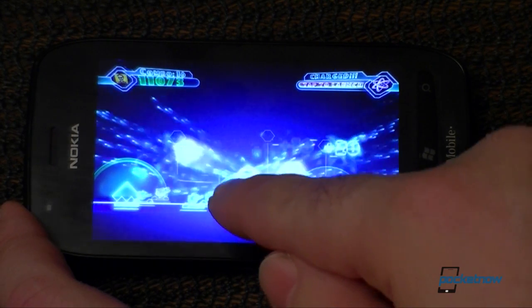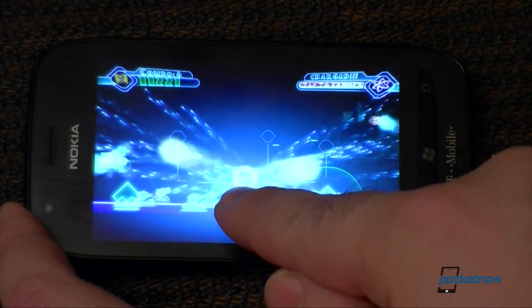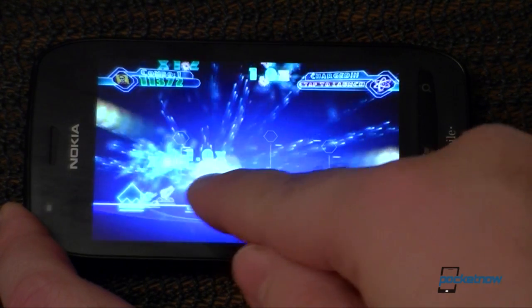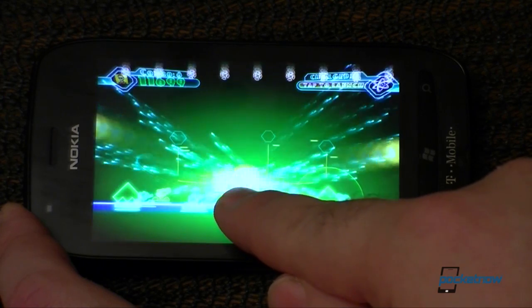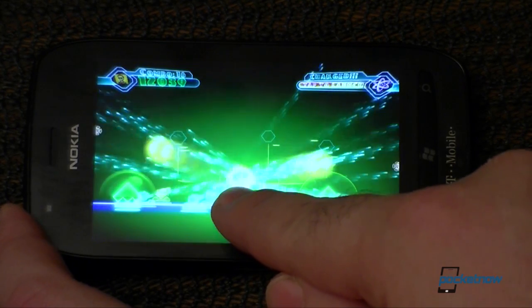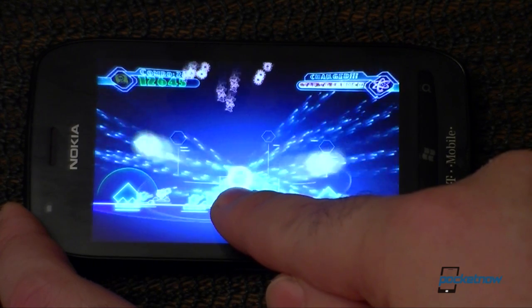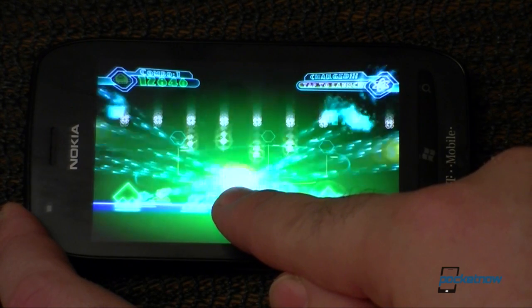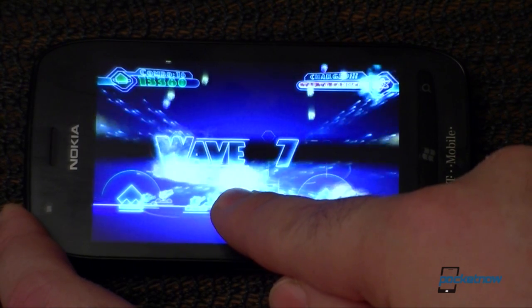I've got a bunch of guns going already, and we have to shoot the aliens falling from the sky. Right now I have the default control — you just touch your finger to where you want to shoot. What I've found is the first ten levels or so are really easy because all I have to do is hold my finger right here and it'll kill everything.